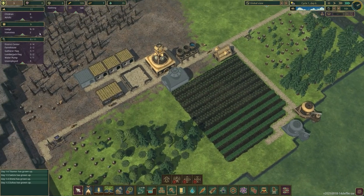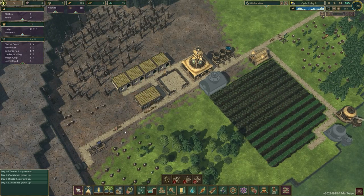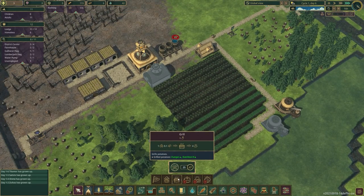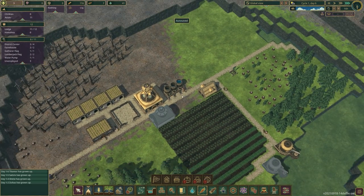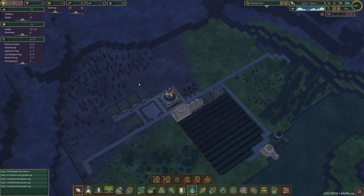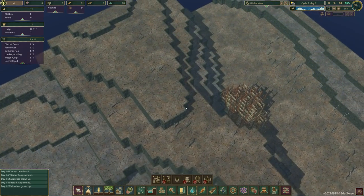We have eleven adults and two were still homeless, but that second lodge is now built so everybody has homes. We've got comfort, nutrition, sleep, thirst, and hunger needs being tracked. We need a grill eventually for processing potatoes. The water tank is full. I'll add more water barrels — probably three — to build up our water reserves.